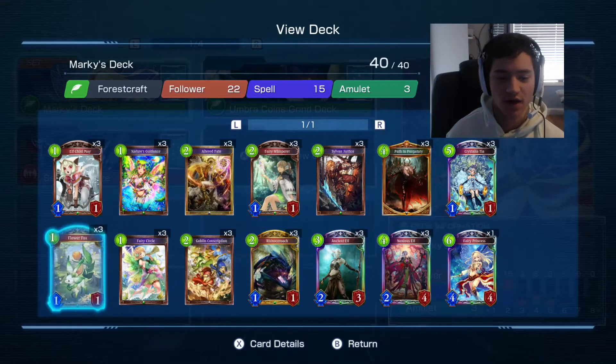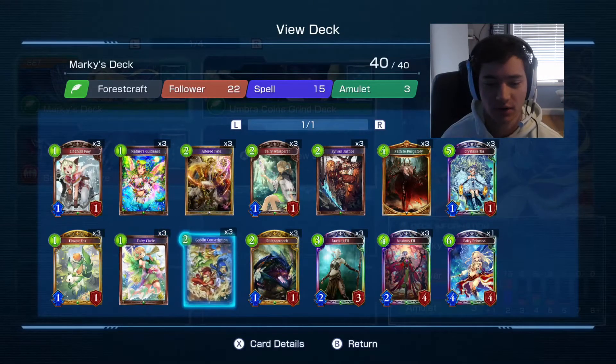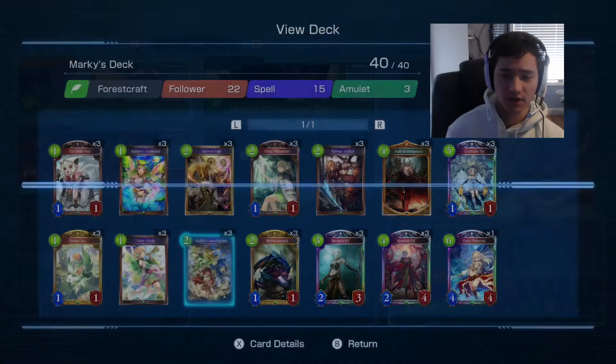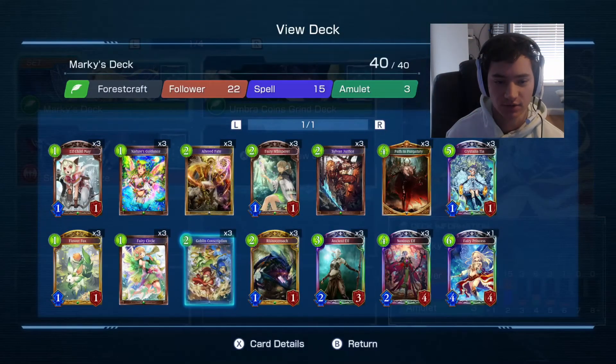Basically you want to use your Flower Fox a lot to combine it with the Fairy Circle and your Fairy Whisperer. The Goblin Conscription is super important because that adds more goblins to your hand, so that's more followers you can use.